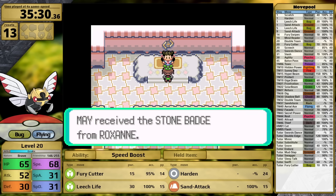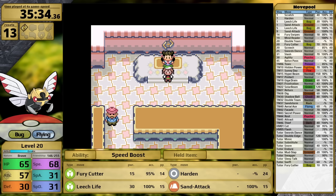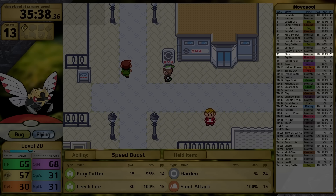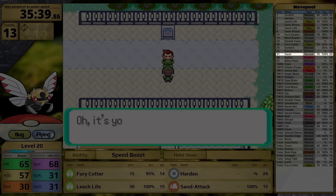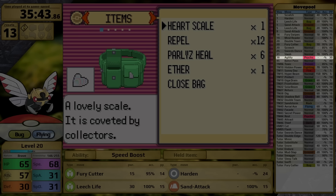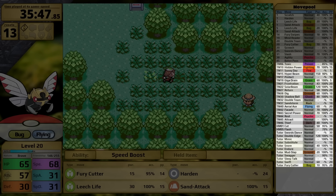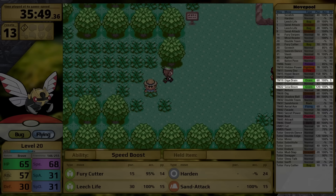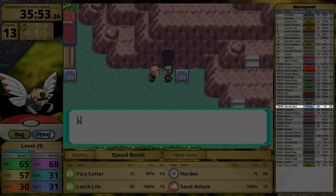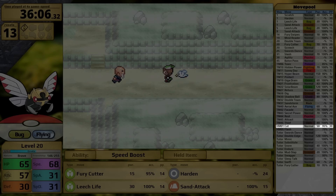The badge brings a 10% boost to my Attack stat, which will be useful since Ninjask is almost exclusively going to be using physical moves. Beyond Swords Dance at level 25, it learns Slash at level 31 — which does not bypass beneficial stat changes in Generation 3, so Swords Dance and this high crit rate move can be paired together. At level 38 it learns Agility. It seems like Game Freak enjoys giving fast Pokemon abilities and moves that make them even faster. Its final level-up move is Baton Pass, which is irrelevant for a solo challenge. Through TM and HM, it gains Giga Drain, Solar Beam, Dig, Shadow Ball, and Aerial Ace.